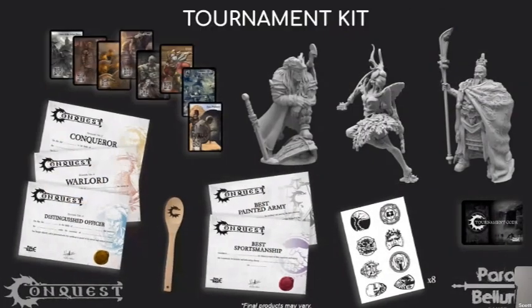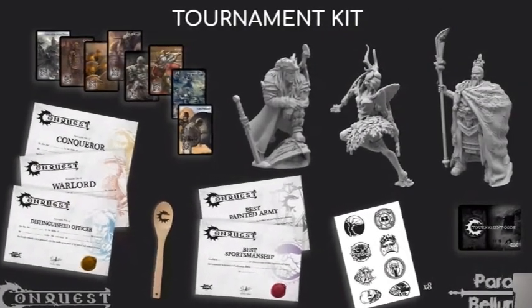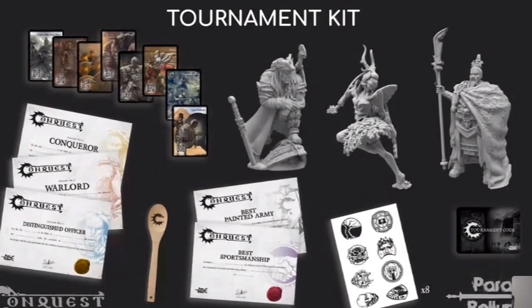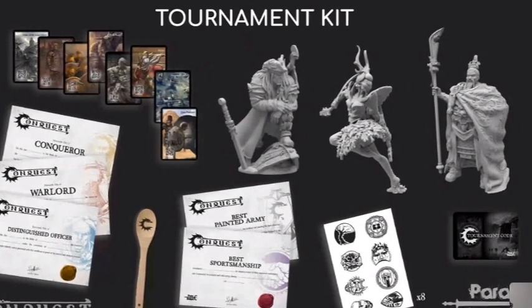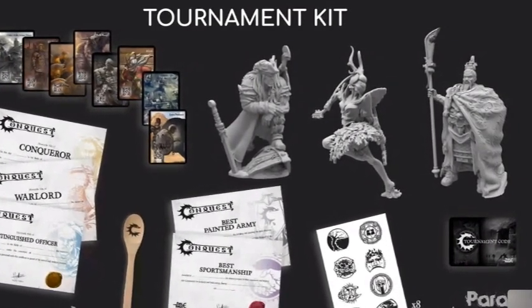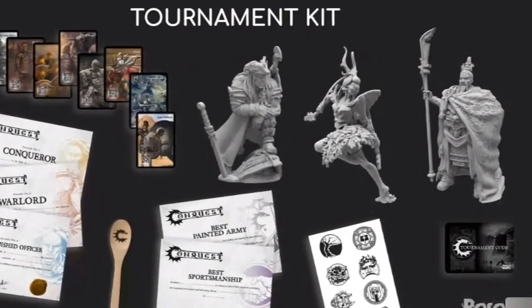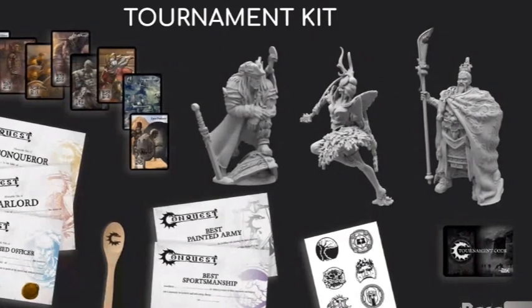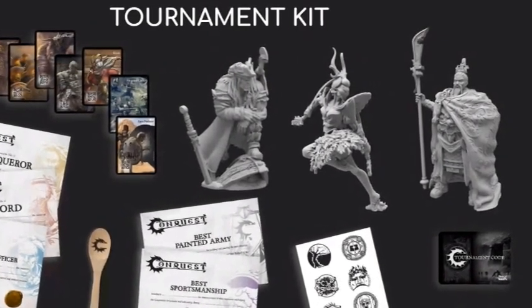Let's start by talking about the tournament organized play kit. This is a kit designed for eight players to participate in your tournament. If you're running a larger tournament, you'll buy multiple copies. It comes with certificates for first, second, and third place, as well as a best sportsmanship and best painted army certificate. On top of that, the player who comes in last place will get a wooden spoon with the Conquest logo on it — just a way to make the bottom player not feel bad.